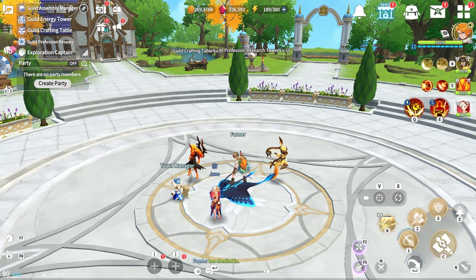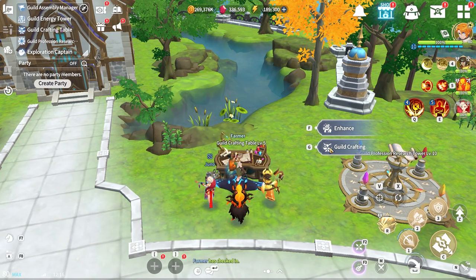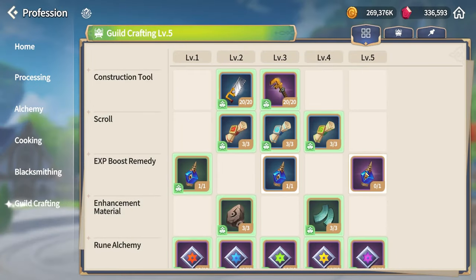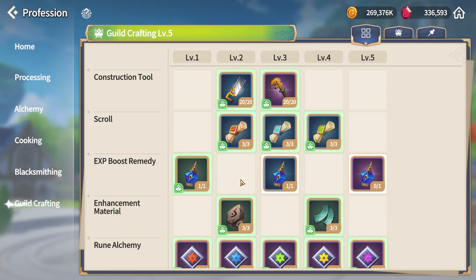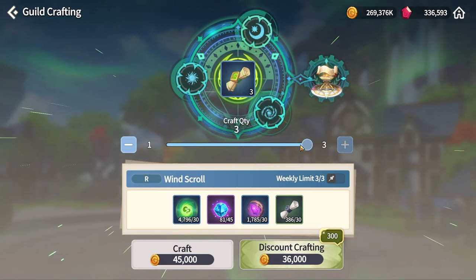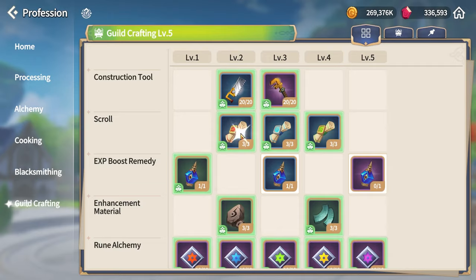Head into your Guild Town and locate the Guild Crafting Table. Open it up and grab the most expensive high-XP Boost Remedy Potion — I recommend crafting this every week regardless of whether you need it. For the other potions, craft them if you want them. There are also scrolls you can craft here — three weekly scrolls of each element — but whether those are worth it depends on your situation.